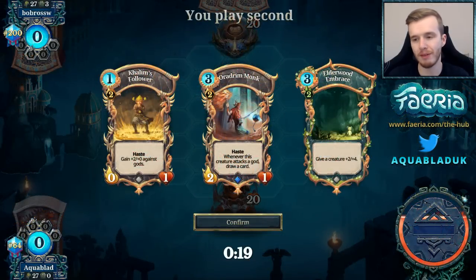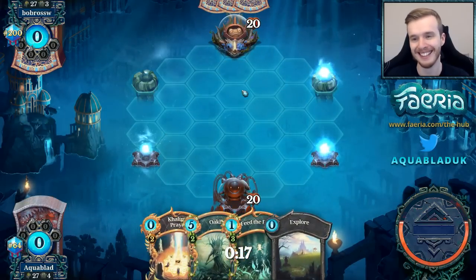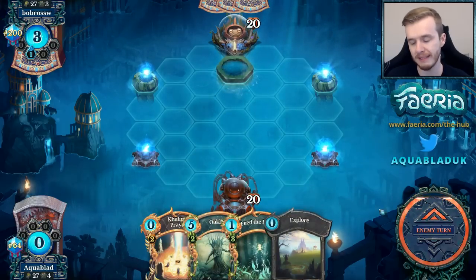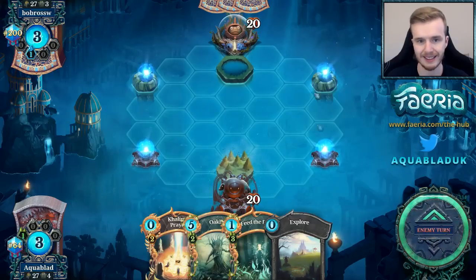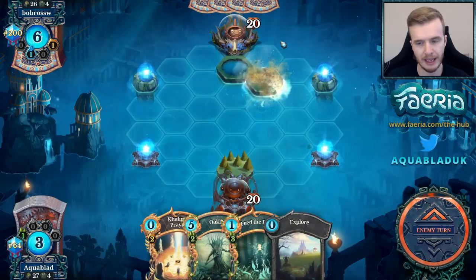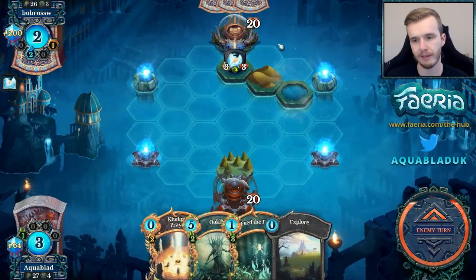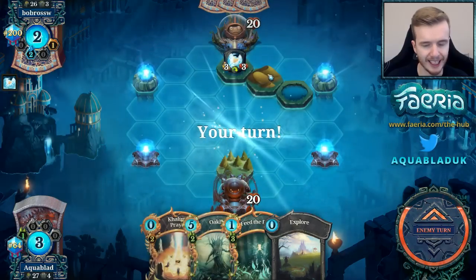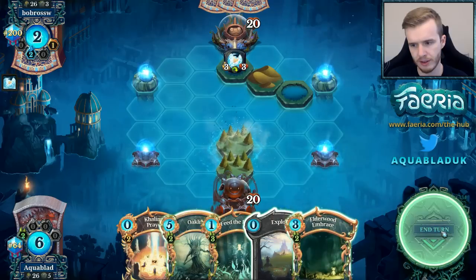We are back — this time against Bob Ross. I love Bob Ross; I don't want to one-turn kill Bob Ross, but I have a happy little tree in hand that's going to be an unhappy tree for him. We'll take the forest and pass. Oakland, feed, and Explorer in the opening hand — fantastic. Land blocking becomes far more difficult with the Explorer. This is blue-yellow, so I'm probably expecting some form of Twin Soul shenanigans. We'll take another forest and pass.